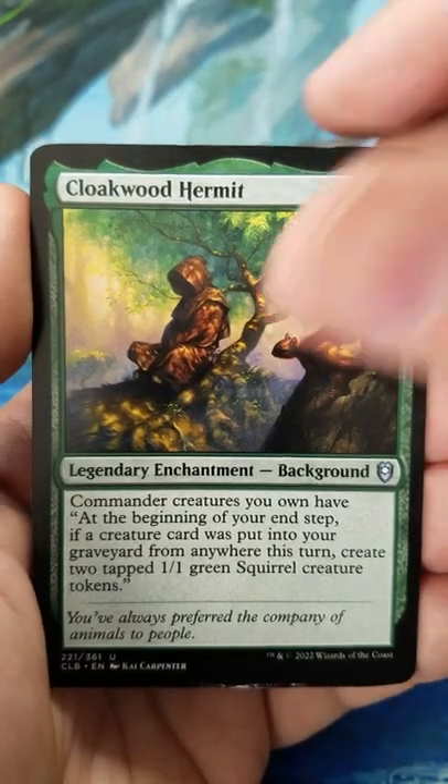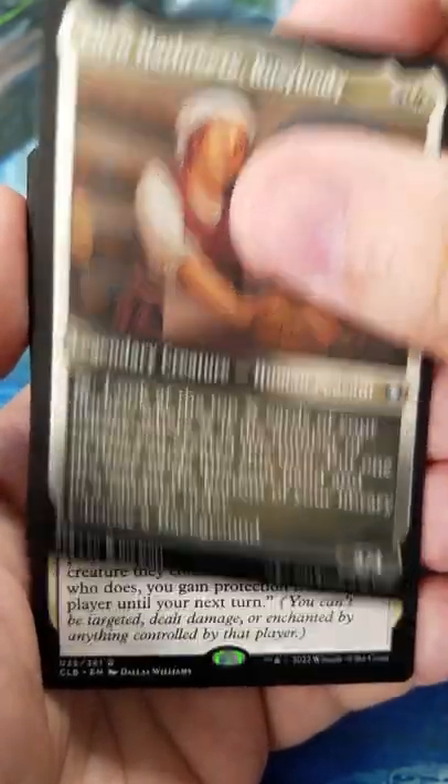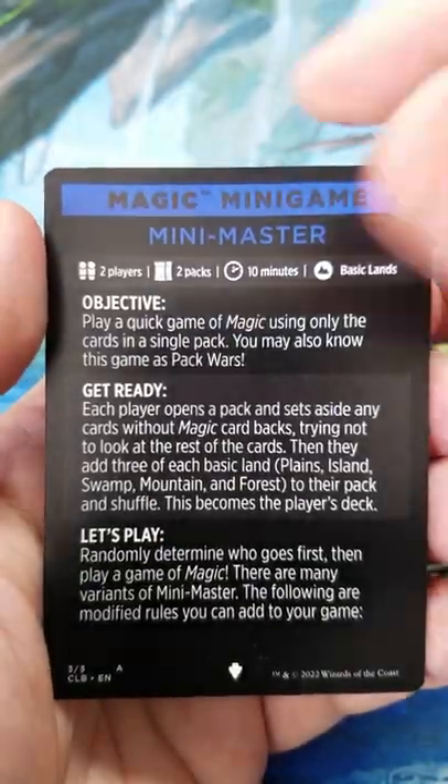Noble's Purse — I want one of those — Cloakwood Hermit, Gory and Wise Mentor, Acolyte of Bahamut, Ellen Harbreeze, Busybody Etched, Noble Heritage, Scaled Nurturer Foil, and a minigame card.